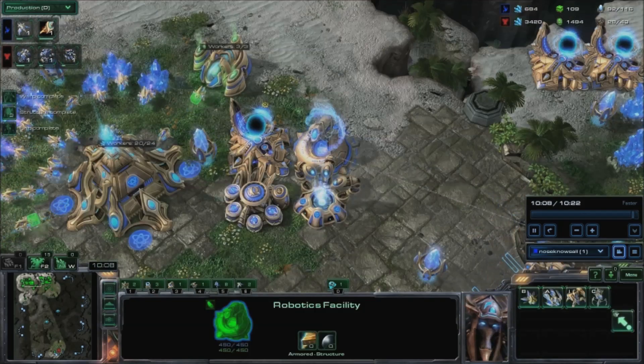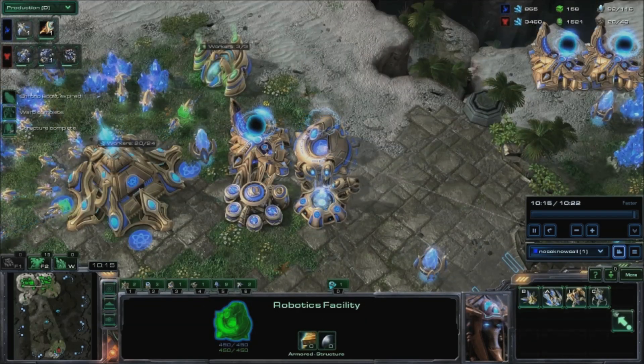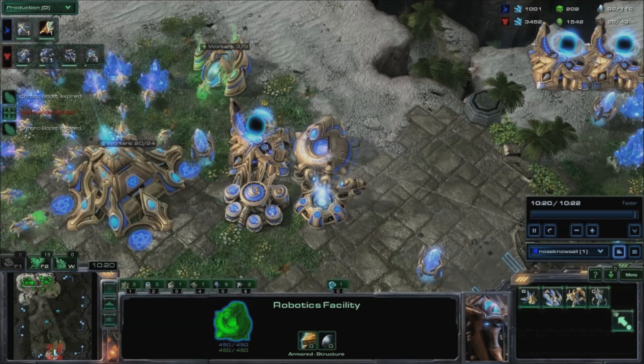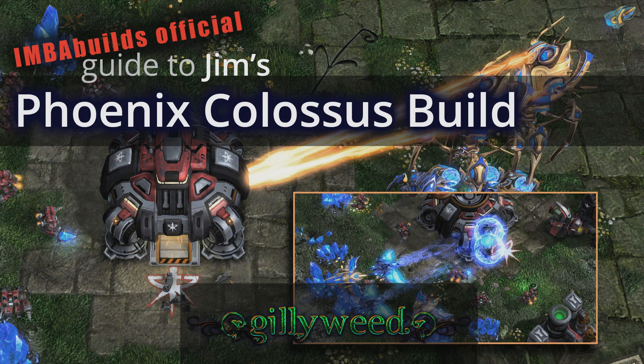Continue colossus and phoenix production, up to seven each, while using your oracle to scout through the mid-game. By ten minutes you should have two colossi, three phoenixes, several gateway units, a mothership core and oracle, and more than 50 probes — around 90 supply. Favor using your oracle for scouting rather than losing it while pressuring. Once you see your opponent expand, take your third base as well. Transition from the colossus-phoenix mid-game to the standard colossus, archon, high templar late-game by getting two forges and several more gateways once you've taken your third. When your oracle dies, use your phoenixes to take map control and kill SCVs when you can. Good luck and have fun!